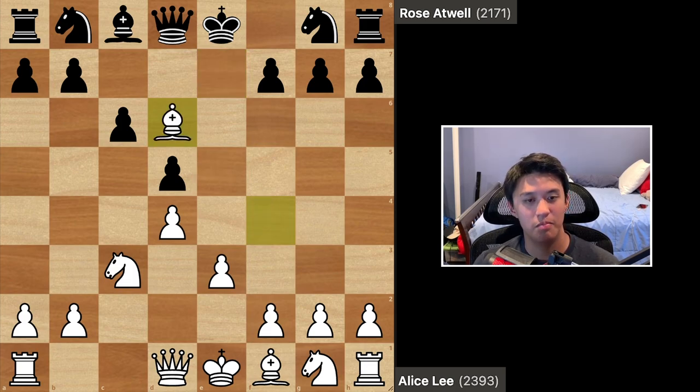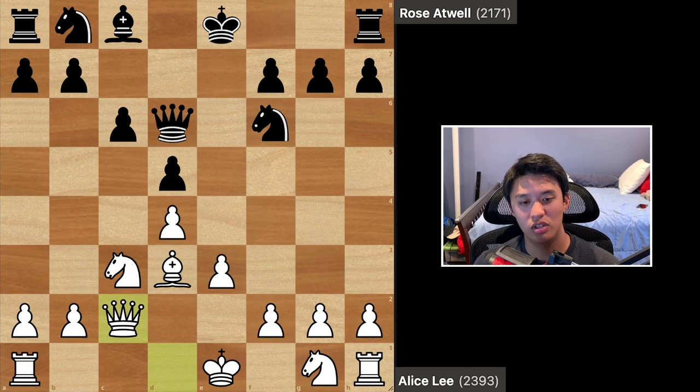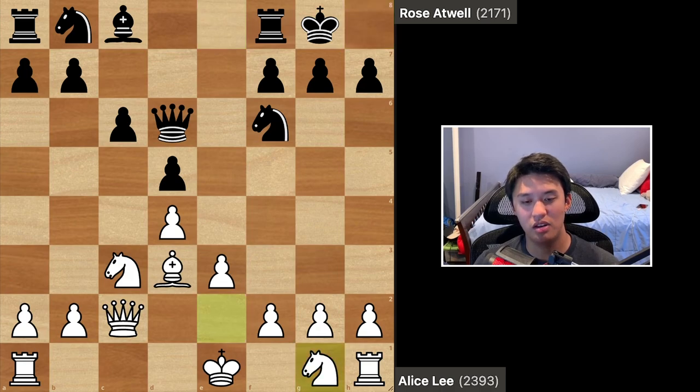After bishop d6, white played bishop takes d6, queen takes d6, and bishop d3 — so developing normally. Knight f6 was played, then queen c2. Queen c2 is a good square for the queen and it also allows the queen and bishop to eye the h7 pawn. Castles by black, and here white played knight ge2.